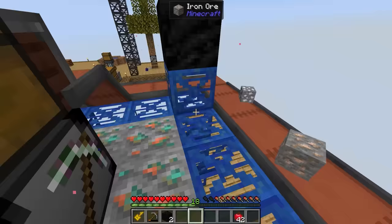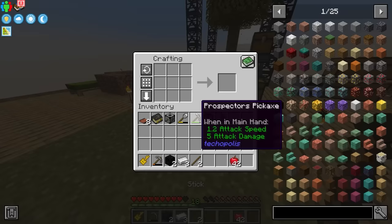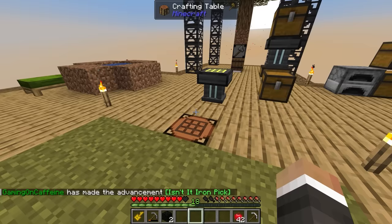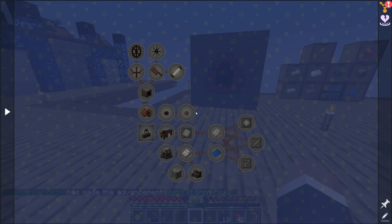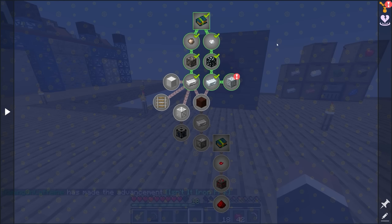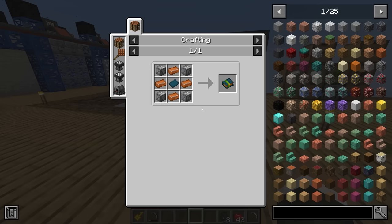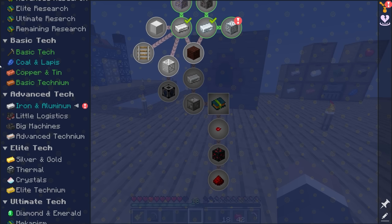One thing we should do right at the start of today's episode is probably get ourselves an iron pickaxe, because this cobblestone pickaxe is pretty slow and is also basically broken at this point. So if we pop down here and deposit that aluminum ore into our jumbo furnace, we do have basically a hundred iron here, so I think we can spare three iron for a quick upgrade to our pickaxe. We should also start working on getting ourselves a blast furnace, because the blast furnace is going to allow us to get steel.